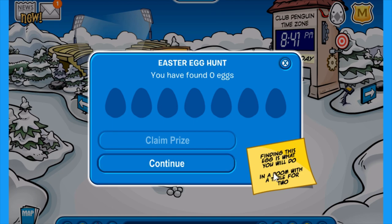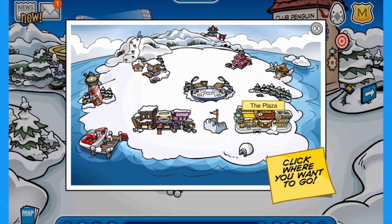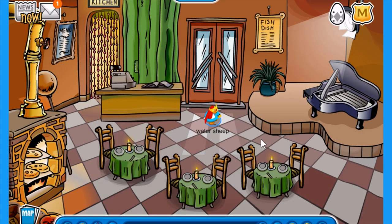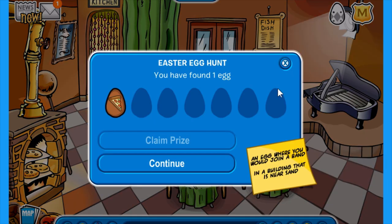The first hint tells us that finding this egg is what you will do in a room with a table for two. So you want to press continue and head into the plaza. Then you want to head into the pizza parlor and you'll find the first egg behind this potted plant. There you go, there's the first egg found.